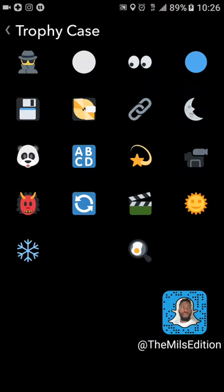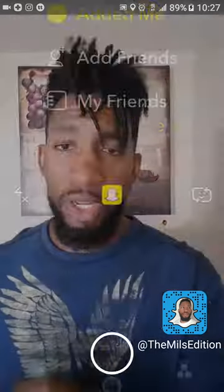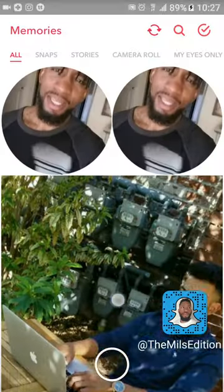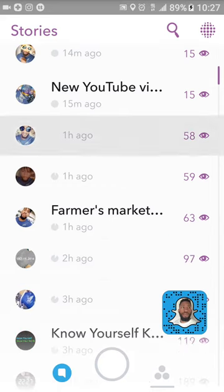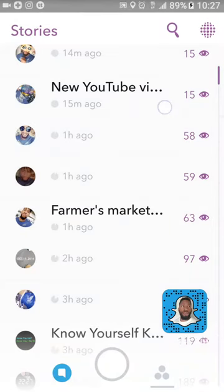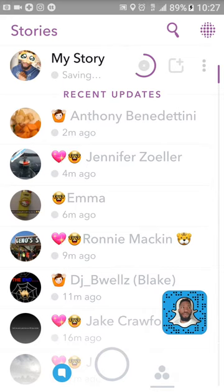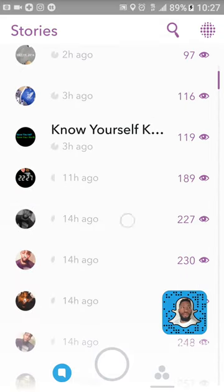The next trophy is the blue circle: created a story in Memories. This one is kind of tricky, but I'm gonna show you how it's done. We're gonna go into Memories. I need to save some more snaps first, so I'm going to my story. These three dots in the right corner — hit those three dots and you can see your whole story for the day and all the views.